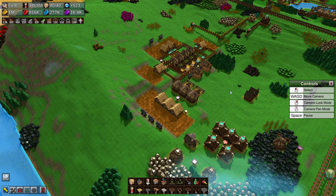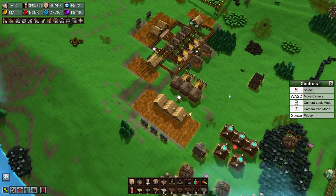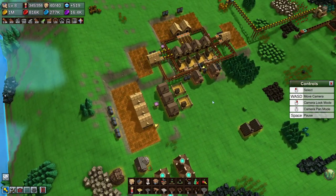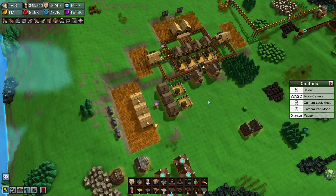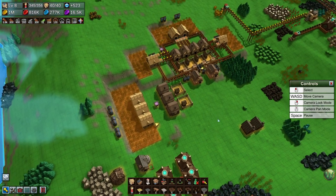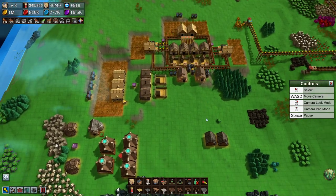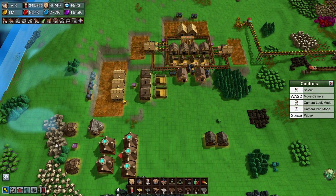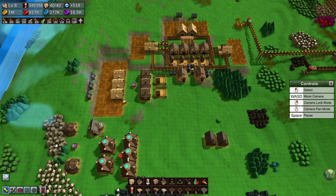Hello and welcome back to Factory Town. In our last episode we started diligently building this array to eventually make leather, shoes, and nails for our general store, and we got nearly there.